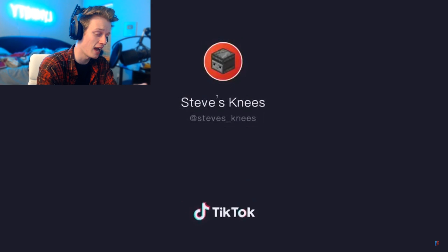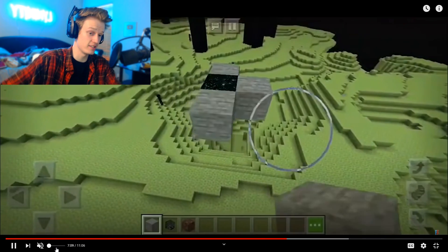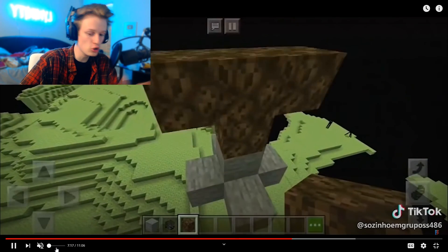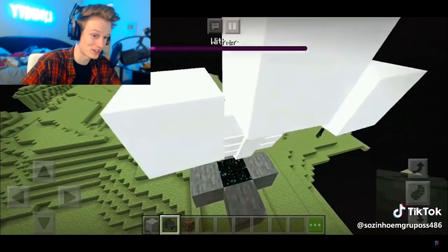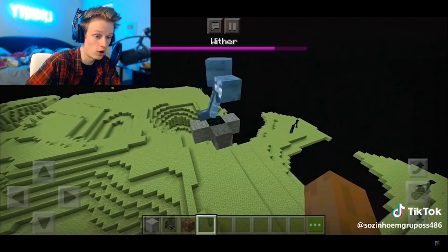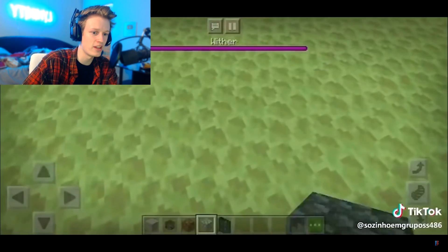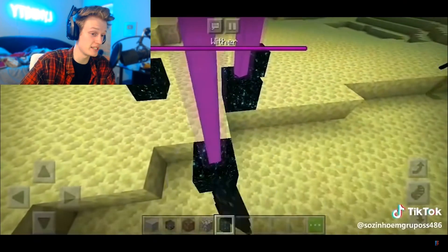The first one - I don't know if it'll actually work. I've already watched this and I don't even know what this is. It doesn't look like Java Edition, but when I saw this one I was so confused but also interested in figuring out if this actually works. So what he does is he gets a wither, spawns it right above that little gateway portal, and it just goes into its final form and then it drops an actual gateway portal.